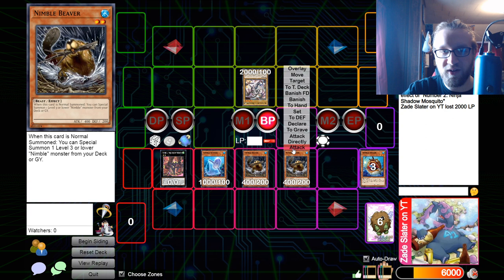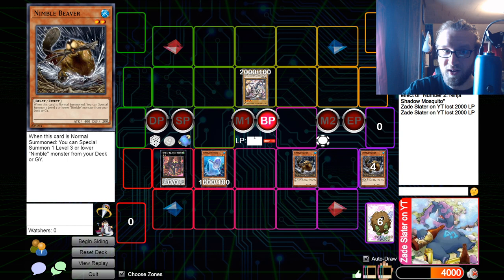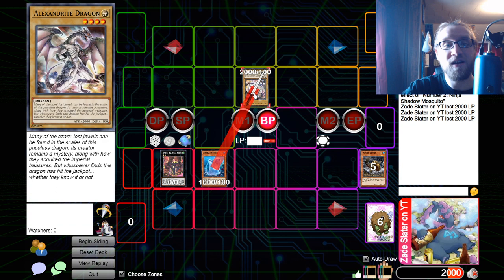Now we run a Beaver into their monster — they take another 2000. Then we attack with the other Beaver — another 2000 — and then we finish them off attacking with the Nimble Sunfish.